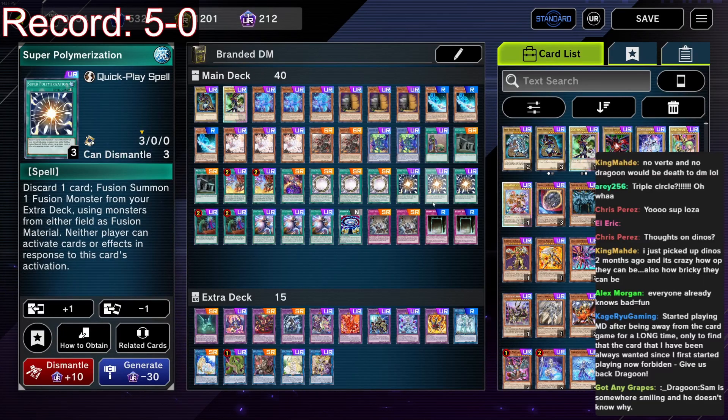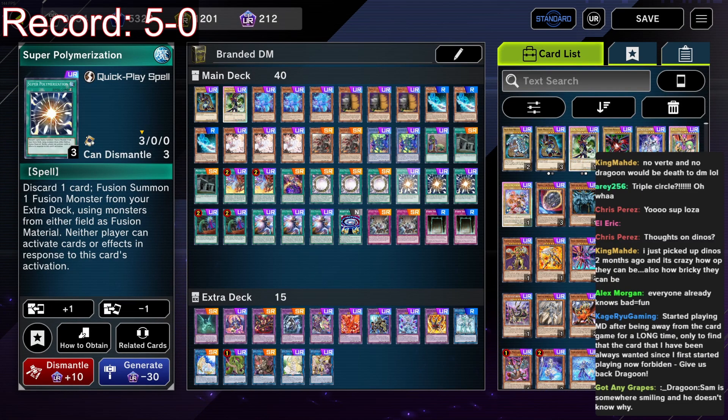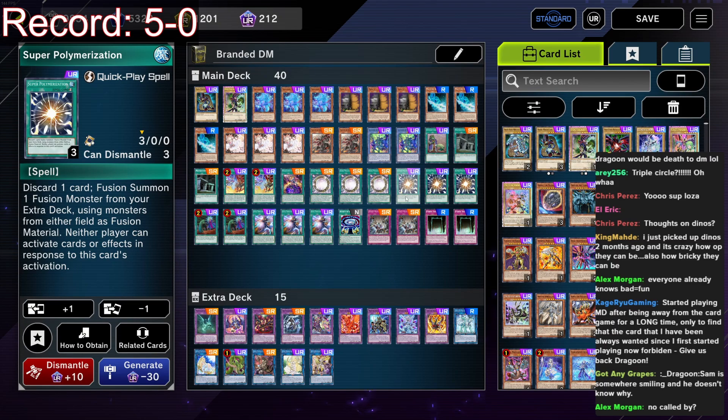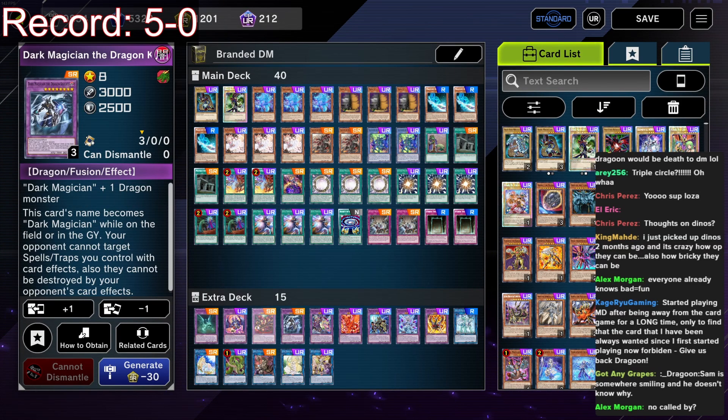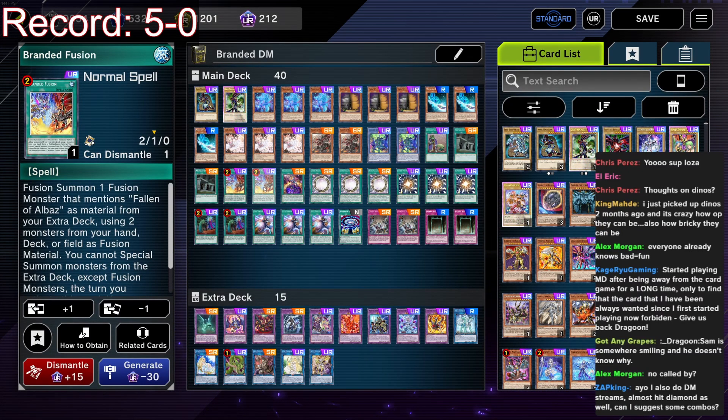The reason I went the three-two split — three Super Poly, two Evenly — is because Super Poly feels better right now. We also have double Called By. Evenly is kind of a retake-the-board card and then you build your board hoping your opponent can't out it, but Super Poly is more like a 'kill your opponent right now.' It feels better, and it's on theme with a lot of the DM fusion monsters. Also, Branded Fusion was cut to two so I did change a lot of the Branded stuff.